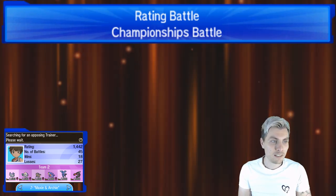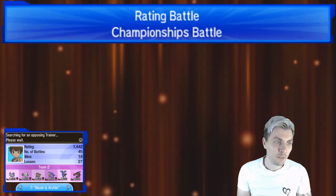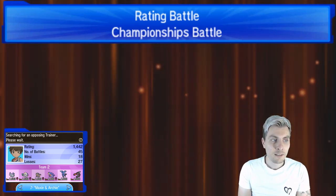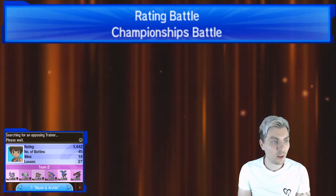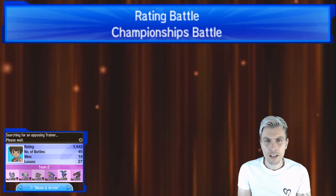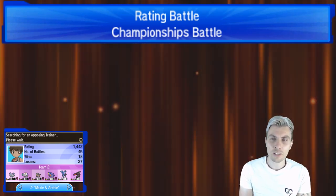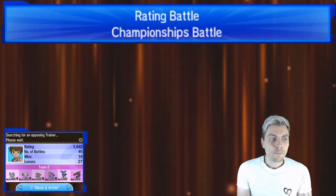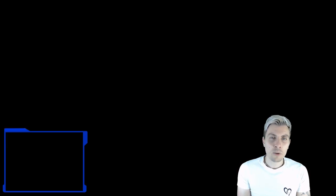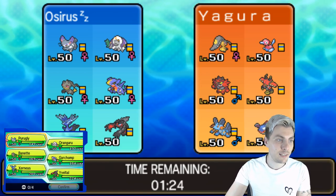Maxie and Archie — yeah, let's do it! I've never felt so good about such a low score in my life, but things are looking pretty good. I mean we do have some good Pokemon — Garchomp's always good, Xerneas we know is good, Yveltal, Mega Banette and Purugly. Purugly is that forgotten-about Pokemon doing so much work. We got pretty lucky in that last one — my opponent did double Intimidate and Snarl Purugly, so the Competitive boosts were key. Our next opponent's got a tasty spicy team.